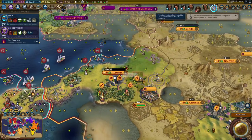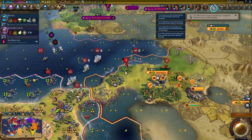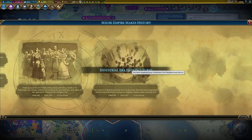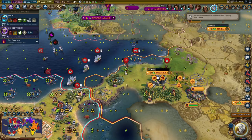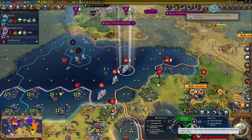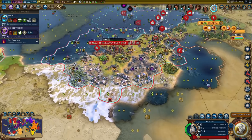The next goal is to take this city right here — should be doable without too many problems. Here's some era score; we completed our first neighborhood district. And we got some promotions.